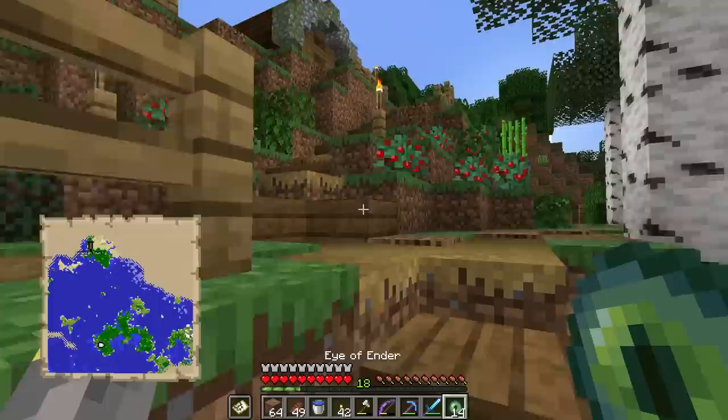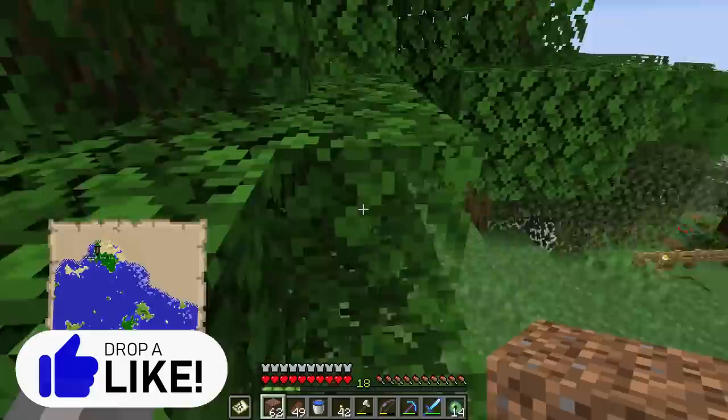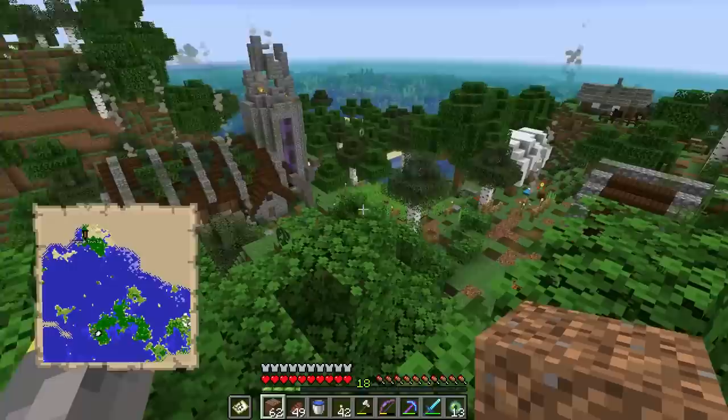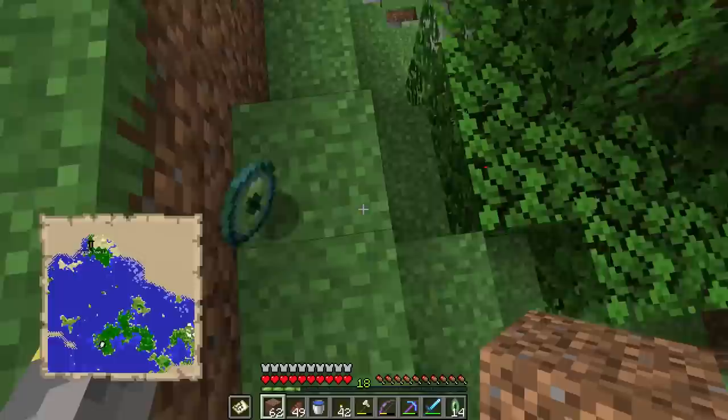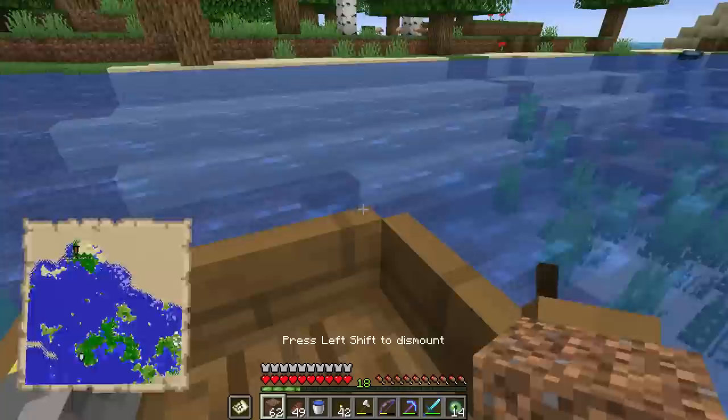How do you use the Eye of Ender? First, climb up to a high spot — on top of these trees should be perfectly fine. Then grab your Eye of Ender and throw it, and look around to see which way it goes. The Eye of Ender will hover up towards the stronghold in the air and then drop and fall to the ground. Eventually your Eye of Ender will unfortunately break — there's nothing you can do to prevent it — so that's why you want a good amount.